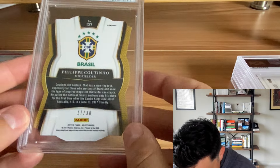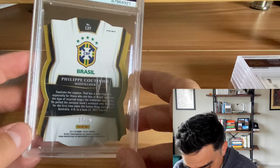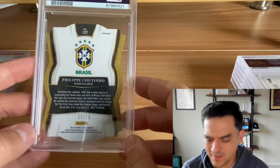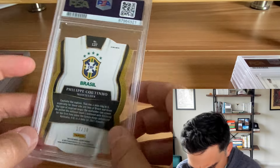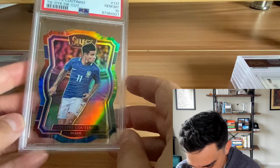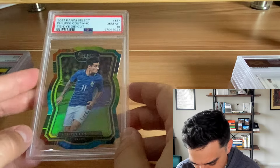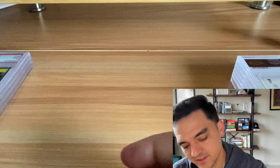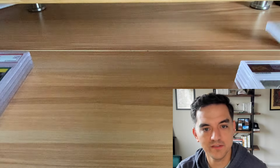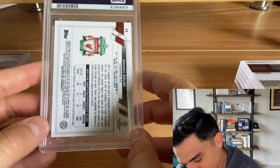2017 Select Coutinho die-cut tie-dye out of 30. Die cuts are normally tough, but this one looked okay. PSA 10. Well centered, no corner issues. I love the tie-dye parallel in Select — it's one of my favorite parallels. I don't want to say it too loud because I don't want everyone going after them, but the tie-dye is beautiful.